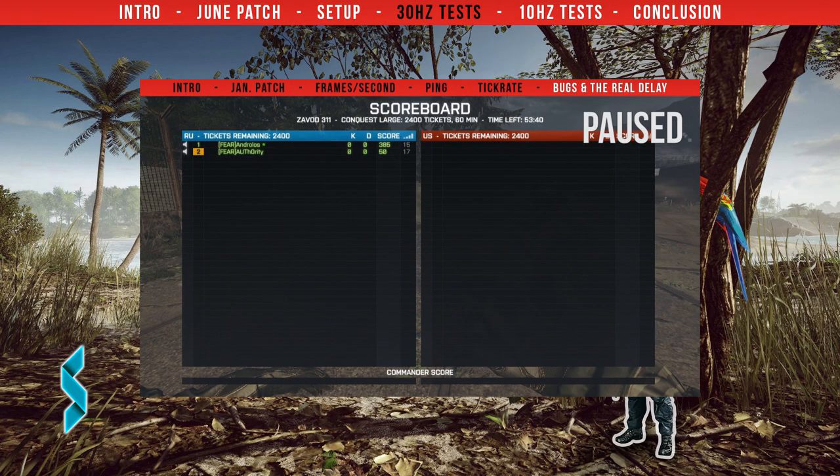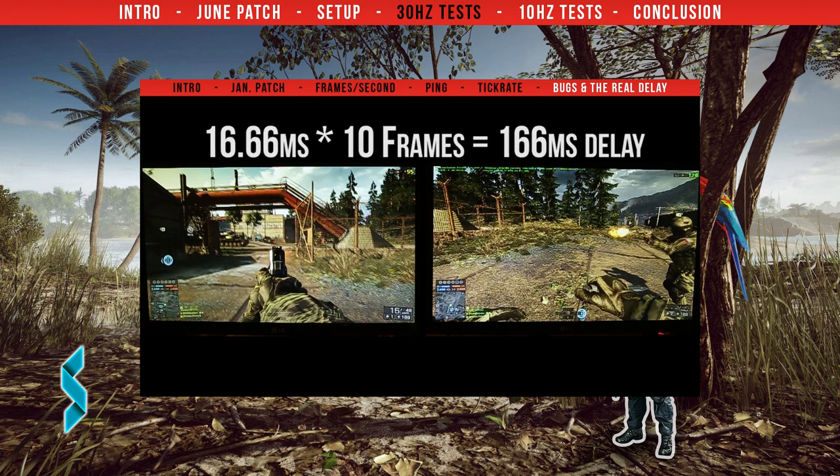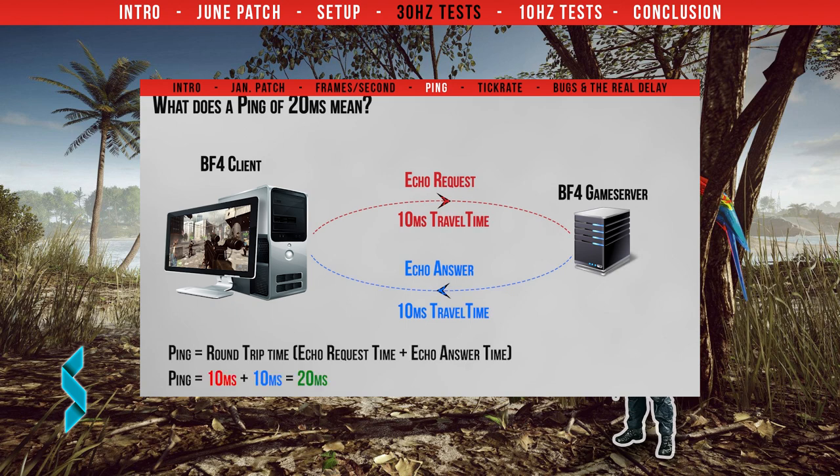Let's start by looking at the delay from our February video. The delay in how long it took a player to see the other player fire his weapon was 10 frames — that's 166ms. When you consider that each PC has a ping of only 15ms to the server, this is quite a huge additional delay. Keep in mind that ping is the round trip time: the time data needs to reach the server plus the time the answer needs to get back to your PC.